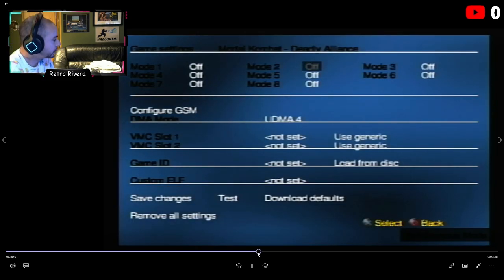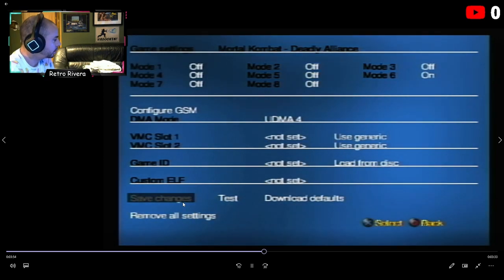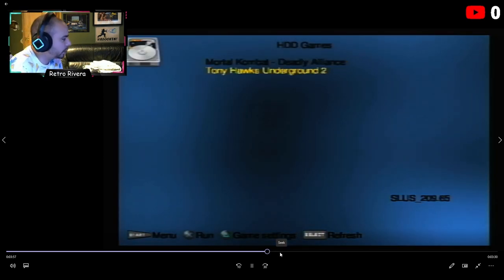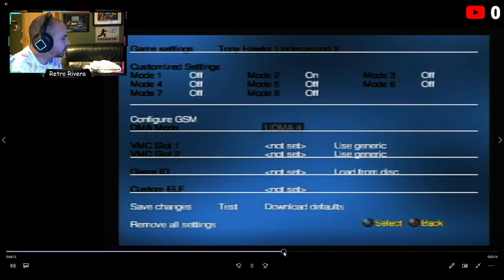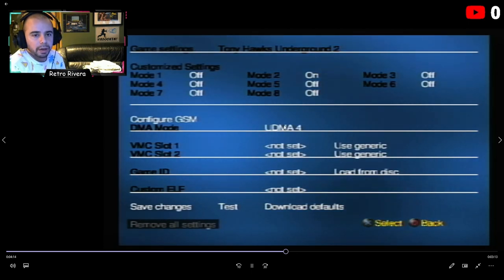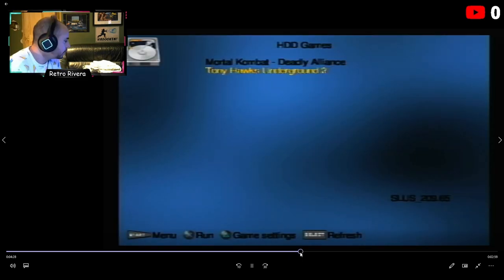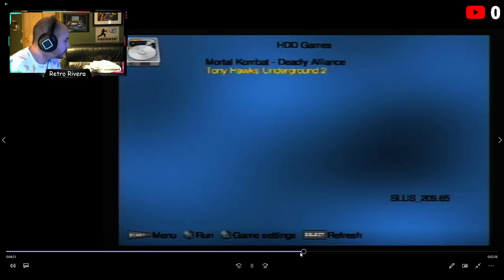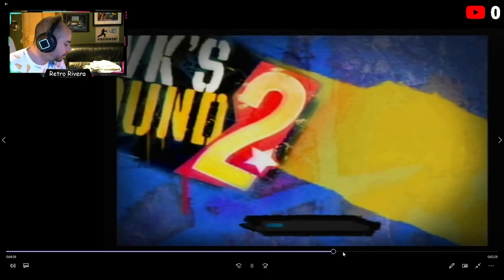For Mortal Kombat, I know that one needs Mode 6 on. Go down to Save Changes and bam. Then you can go ahead and launch your game. Once you launch the game you're not going to have to change the UDMA, but some games you will — just a heads up. If you ever need help, ask me in the comments and I'll look up what I find.